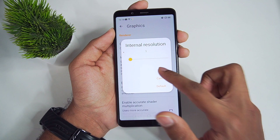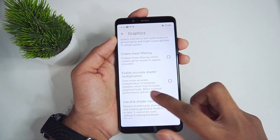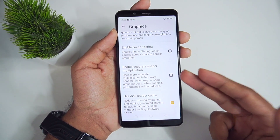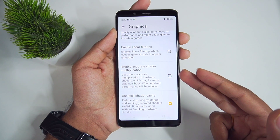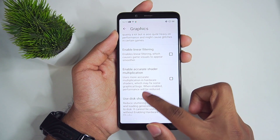Internal resolution, keep it at 1x. Enable linear filtering — make sure to disable this option. Accurate shader multiplication: you can enable this option if you face any texture issues. This option can now also be used on low-end devices because the performance has been improved quite a lot, and you'll still get stable FPS.